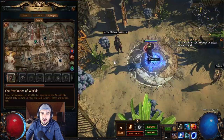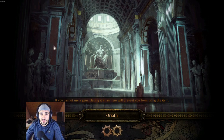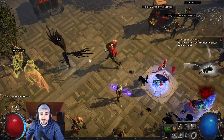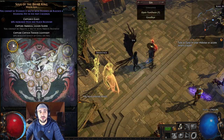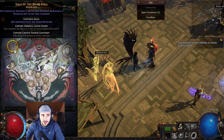To see the Pantheon, you go to your waypoint and go back to Oriath. That's where you're going to find Sin — he's the guy that is going to show you the Pantheon. You spawn there, go to the left, click on Sin, open the Pantheon, and there you see your 4 major gods and your 8 minor gods.